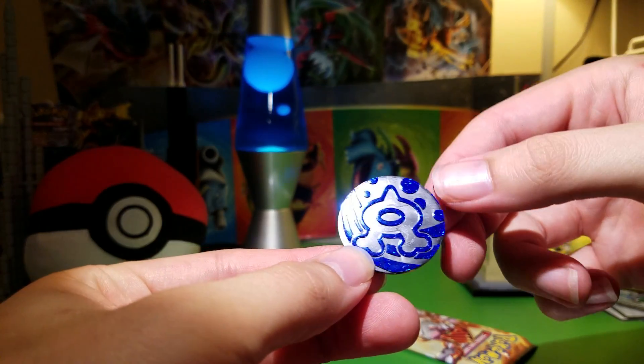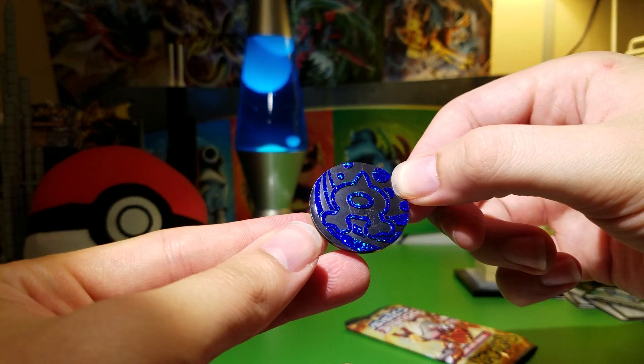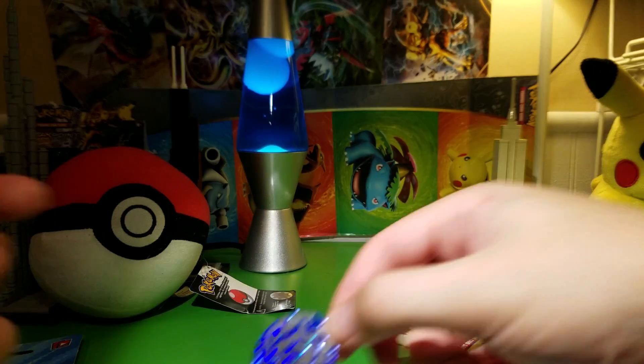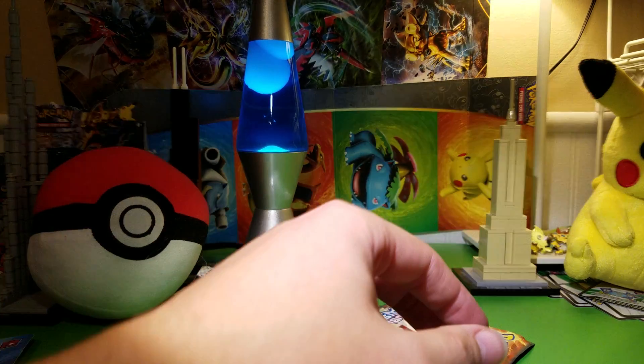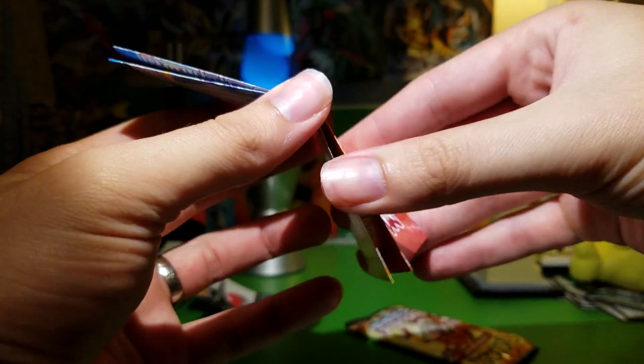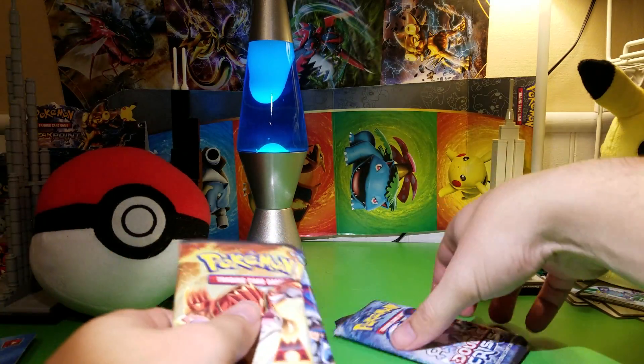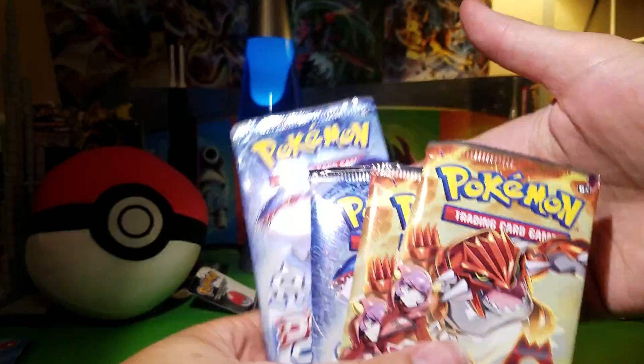The coin looks very cool. I didn't really notice it in store — that's very cool looking, very sparkly. Comes with a poster thing, a checklist. And then the four packs of seven cards.